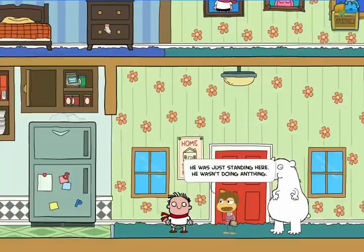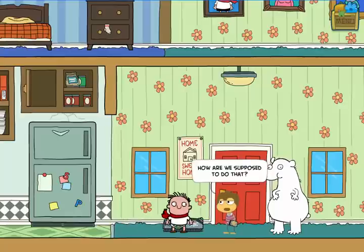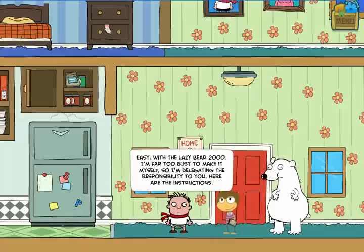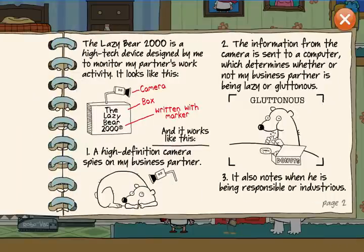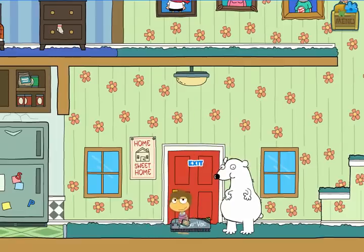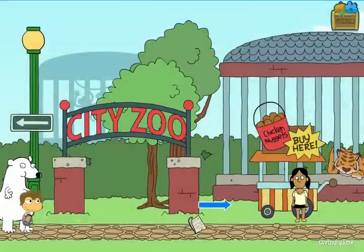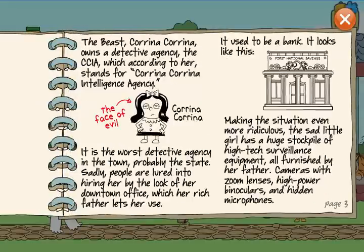Here's Timmy with another page from his detective journal. He's going to introduce a contraption he needs built, which he calls the Lazy Bear 2000. This is sort of a surveillance camera thing that will allow him to keep an eye on Total. When the page opens up, you'll see the three things in red are what I need: a camera, a box, and a marker. I already have the marker. I'm heading all the way to the right of Main Street because the next scene is the zoo, which has another detective log page introducing Karina Karina, Timmy's rival, who has her own detective agency headquartered on Main Street.